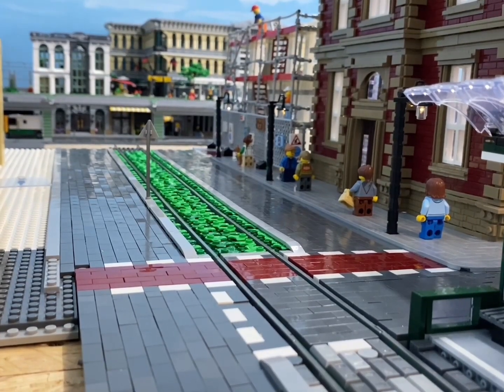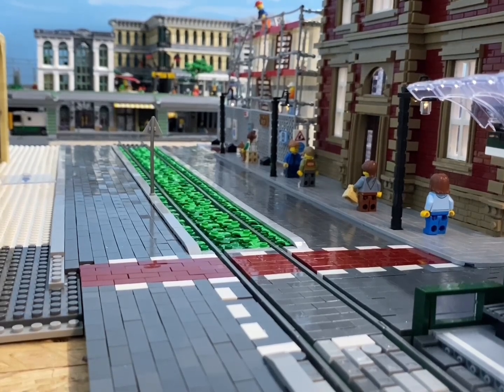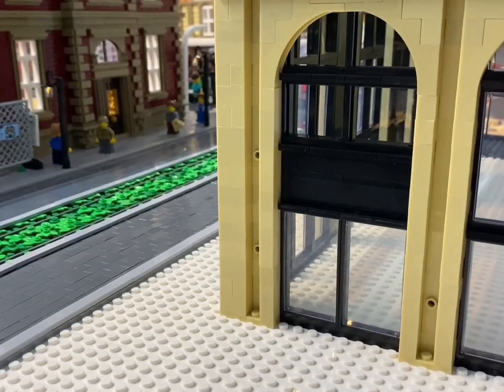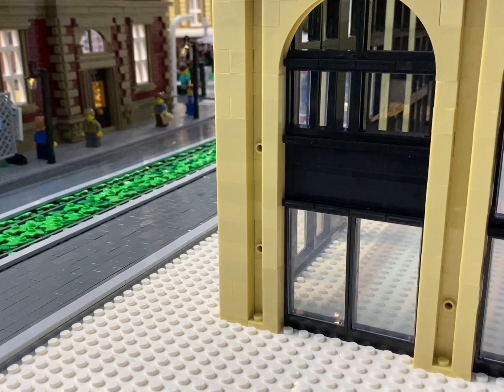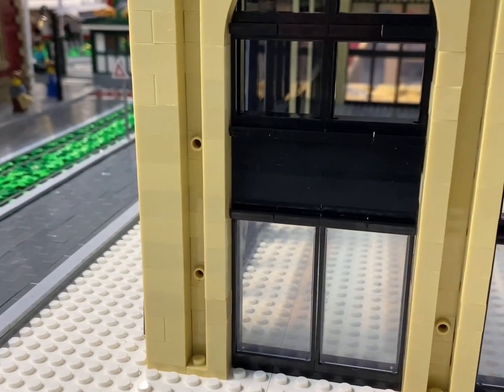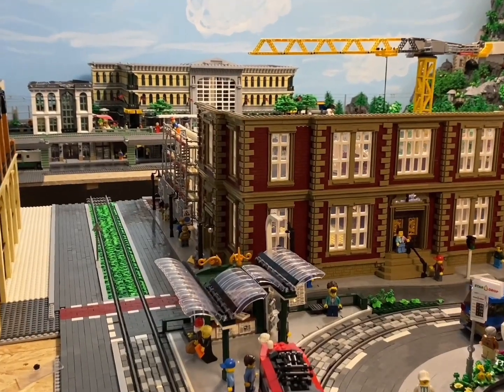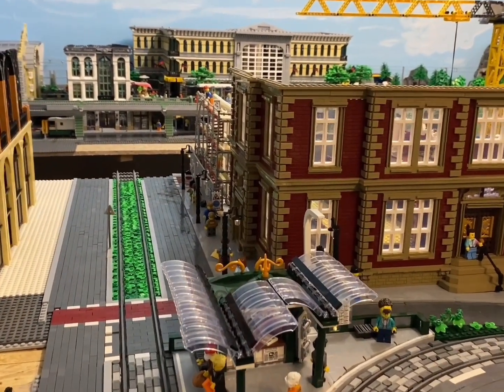Before we continue building and place the second floor, let's take a look down the street. I'm really glad the house fits so well with the street so far, even though many facade details are still missing. You can see the slots here, which I'll definitely add something to later.